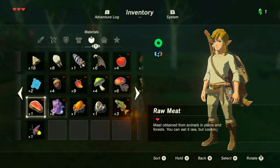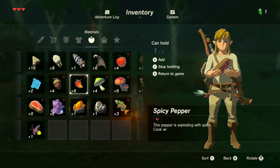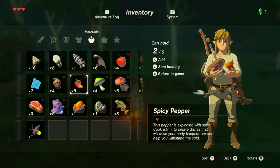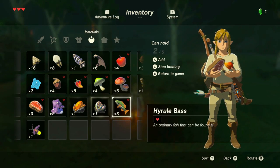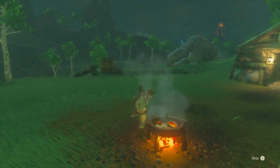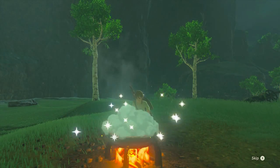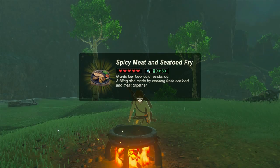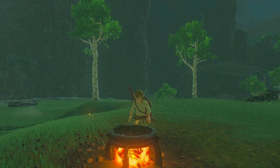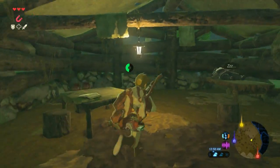If my assumptions are correct, we're going to use one of these raw meats, one of these peppers, and a fish, and we'll cook it up. I love the cooking sound. Spicy meat and seafood fry — this is exactly what he wanted! We were totally right.